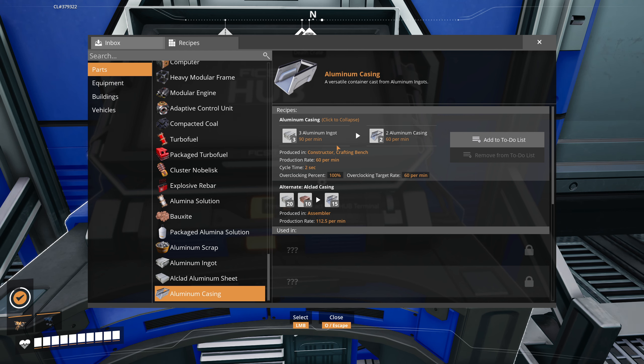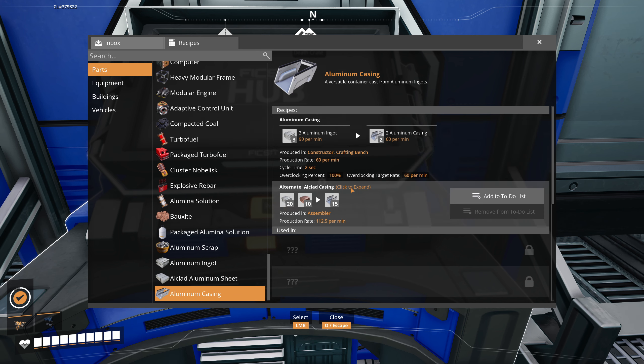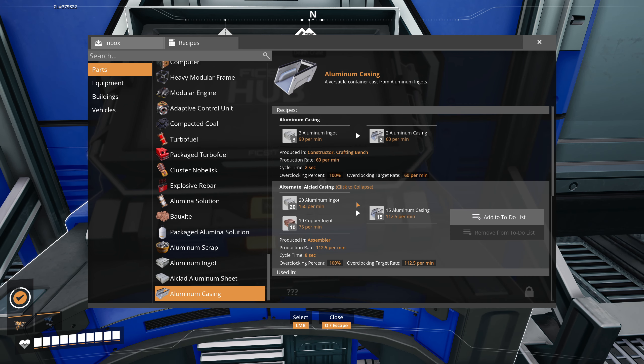We're here to use alternate recipes - this one uses 150 aluminum ingots and 75 copper ingots to produce 112.5 aluminum casings per minute. That's a little bit better ratio and it's going to be producing a hell of a lot more output. The base recipe takes a constructor, but this one takes an assembler with two inputs.